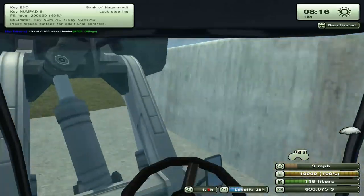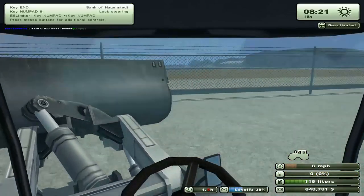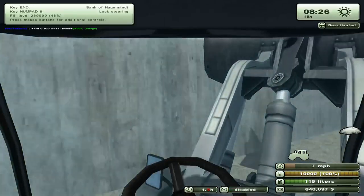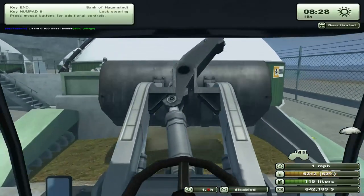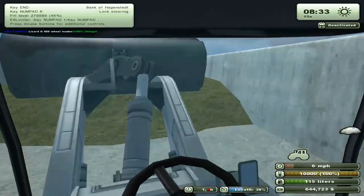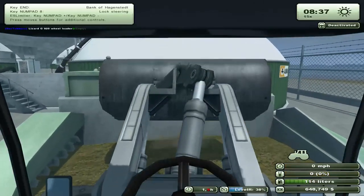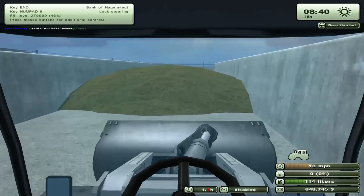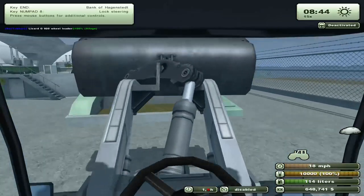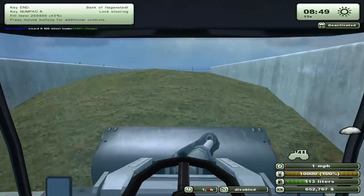I'll probably just run lawn mower simulator for a bit and get that all done and collected, just to clean out the silos. I'm thinking I might sell the front loader after this. You guys tell me what you think — should I sell the front loader and be done with the silage? Or should we press on and do more silage?